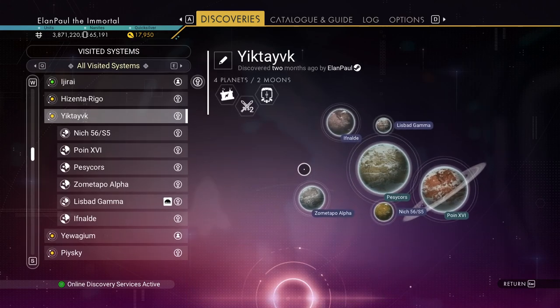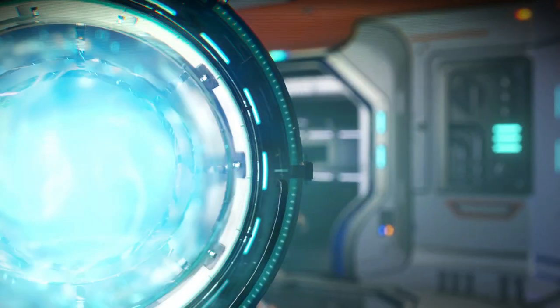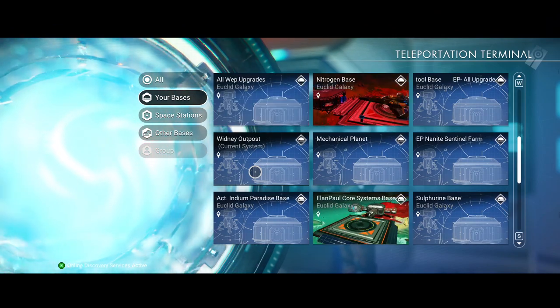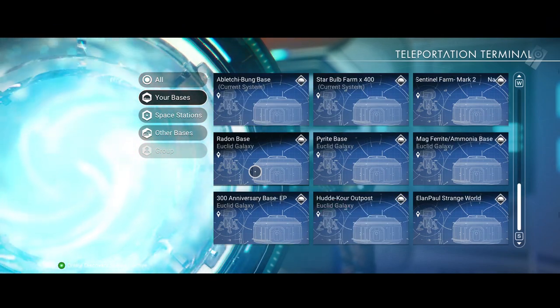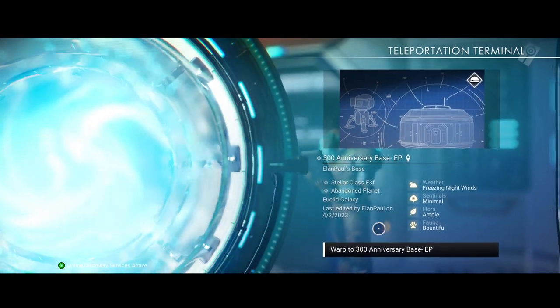Liz Bad Gamma — we have a base here so this is where we want to go. The base should be labeled in here toward the end. Strange World 300 Anniversary — let's head there. It's in the Euclid galaxy but that's okay, that's not as important as the planets we're looking for. The base just has a base computer I dropped there because the background of this planet is really cool — I've used it in a couple of thumbnails.